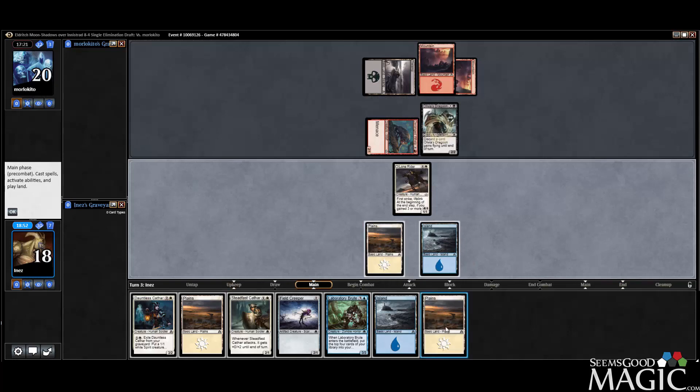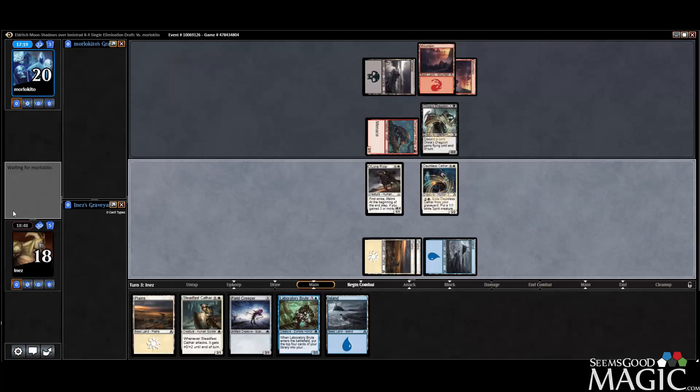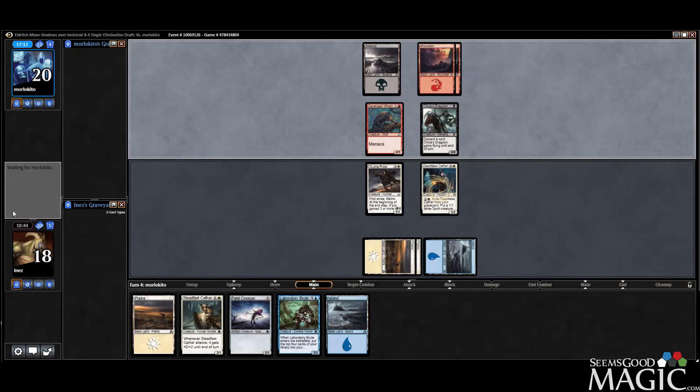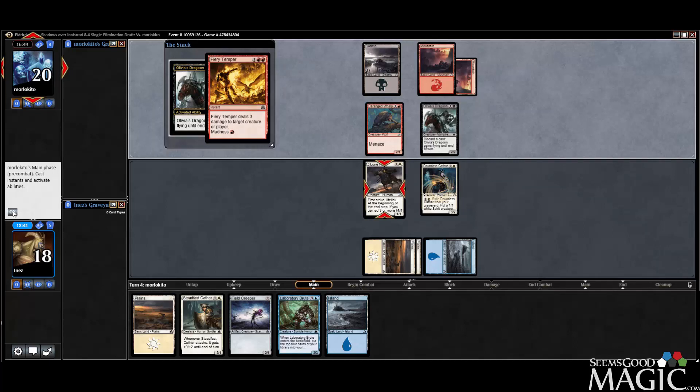Alright, let's just play the Dauntless Cathar and then pass. Next turn, we can either go Brute or Cathar Creeper. We did pass the Savage Alliance in the draft and we haven't seen it yet — we didn't see it out of our first-round opponent, so certainly a reasonable chance this opponent has it.